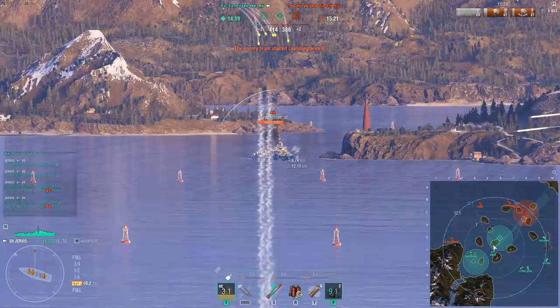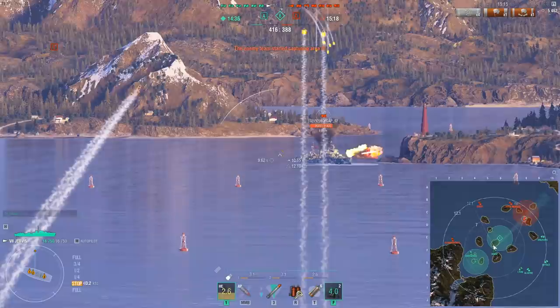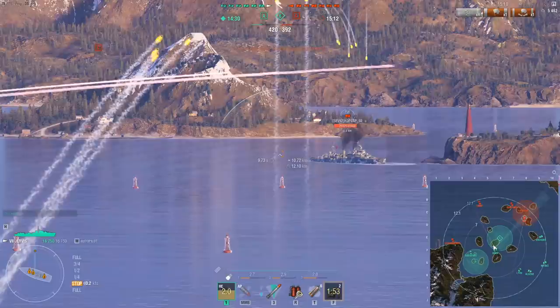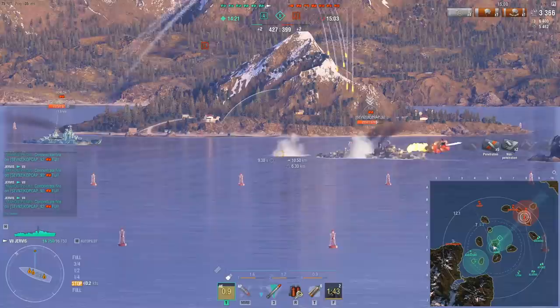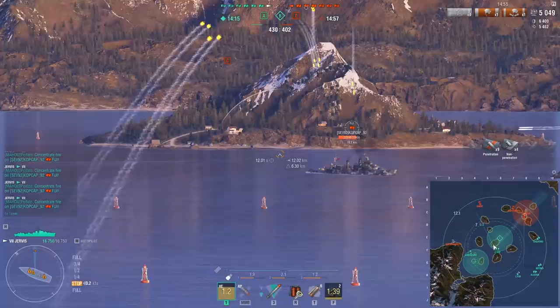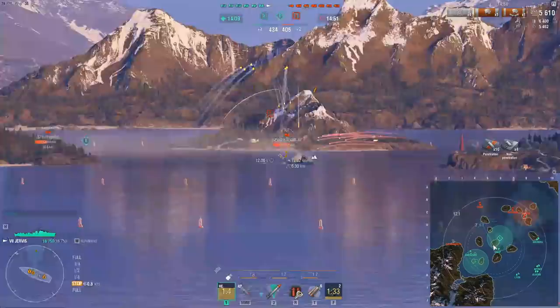Note that I zoom out every now and then and I call target on him. This is something you want to be doing a lot when you're playing a destroyer. Oftentimes your team won't really understand what is the biggest threat and you need to be the one basically directing the fire control. When it comes to carrying, it's more than just killing a lot — it's basically herding your team around like a bunch of kittens, forcing them to do the right thing. In this case, I'm calling target on the Fiji while farming him, trying to force him to use the smoke.